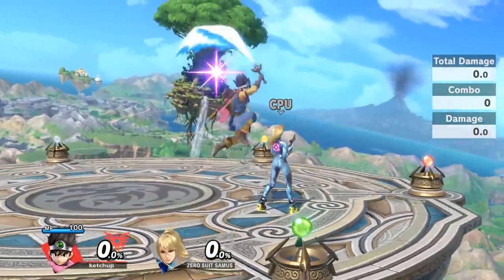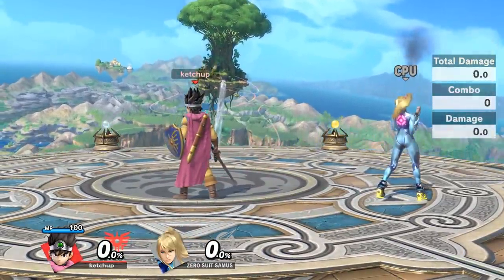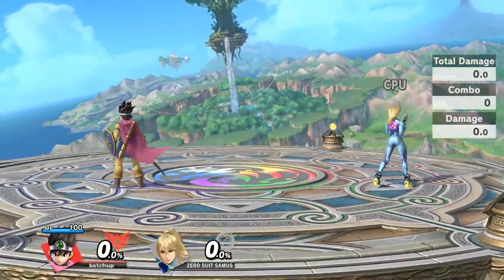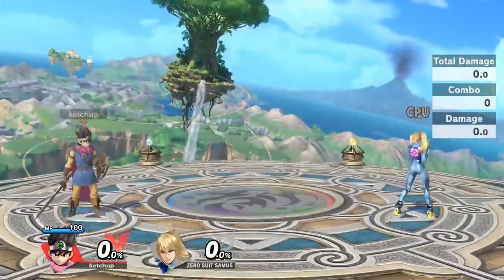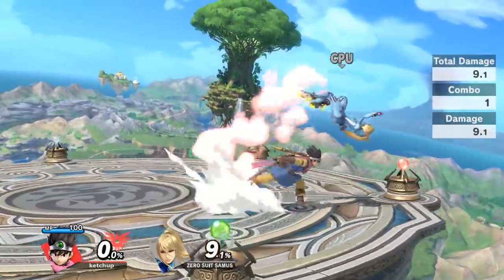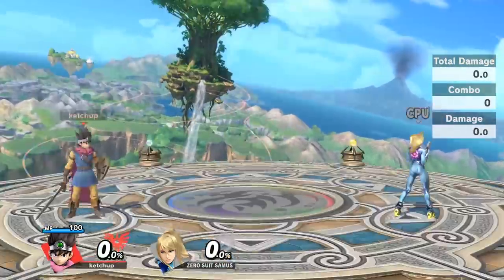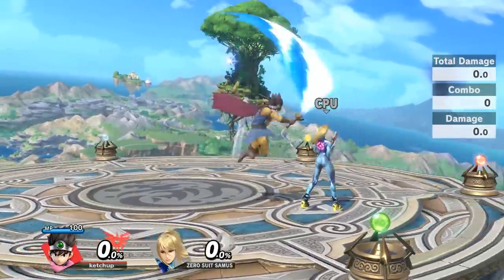Another move I recommend using is neutral air. Neutral air lifts the opponent up a little bit — it's actually very similar to Ike's neutral air, except at higher percents you don't get that nice angle and stun that Ike gets to get a free hit. So we're not going to be getting kill confirms off of it like Ike does, but at lower percents we can do some combos. For example, you can land neutral air and then run up and jab, but probably my favorite thing is after neutral air you can run up and do up tilt.